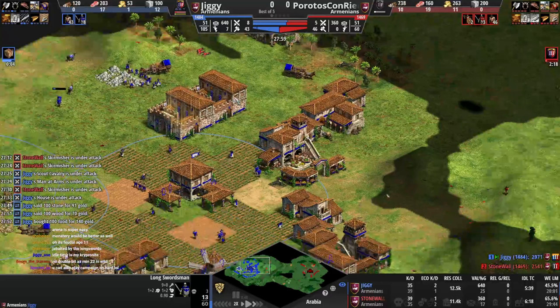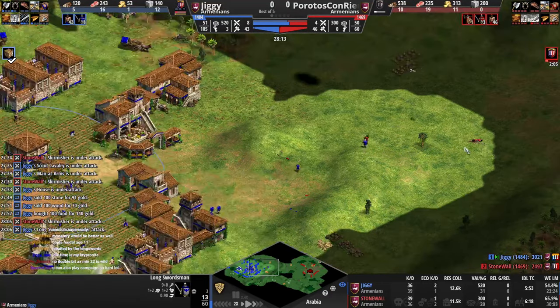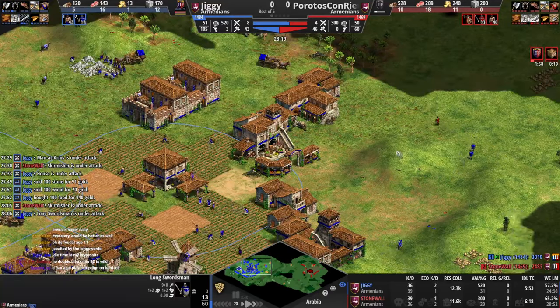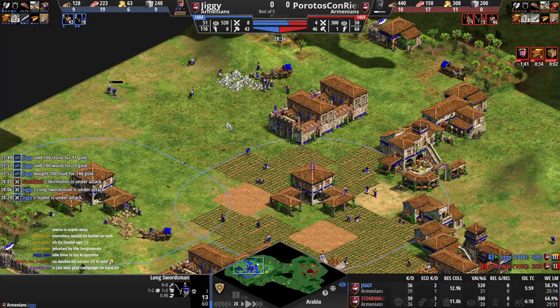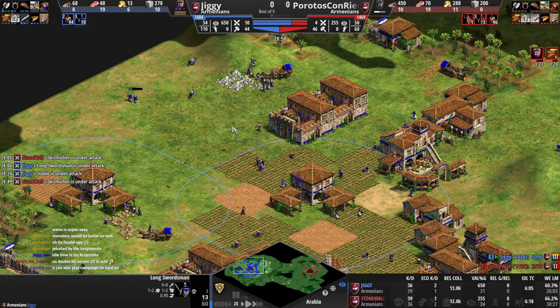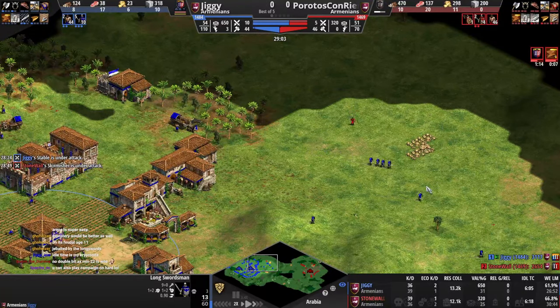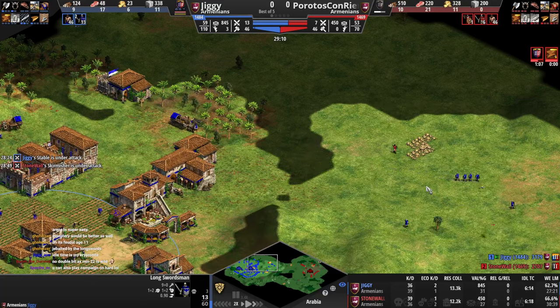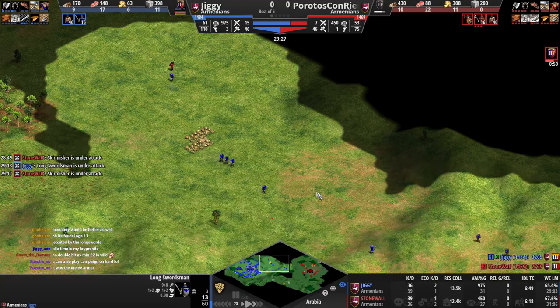If you get to two-handed swordsman, the only thing they have over the long swordsman is plus three attack. It's not a big upgrade anymore. You used to get the pierce armor from them, but now they gave pierce armor to the long swordsman — or was it men-at-arms? I think men-at-arms didn't even have it back in the day.